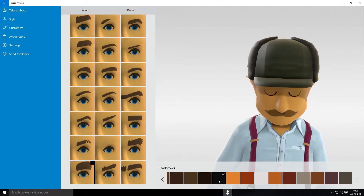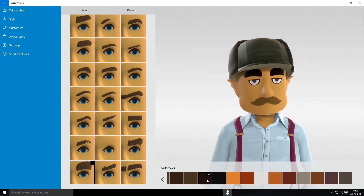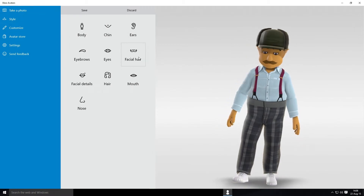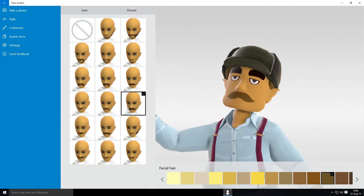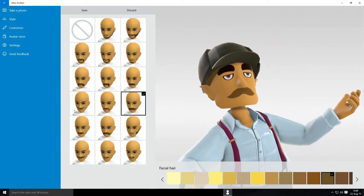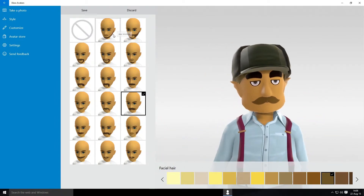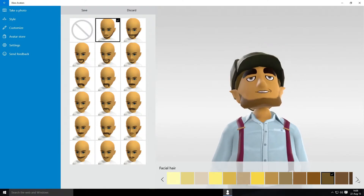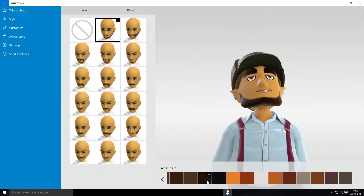Can we pick the colour of them? Absolute black. Facial hair — oh, that looks good. There we go. Let's make it match his eyebrows.